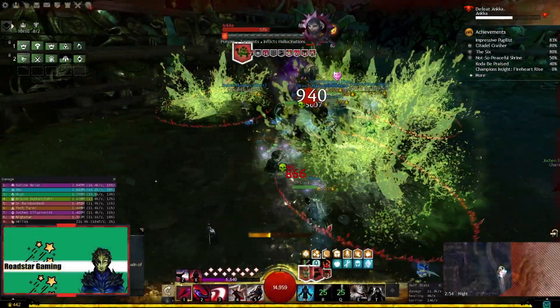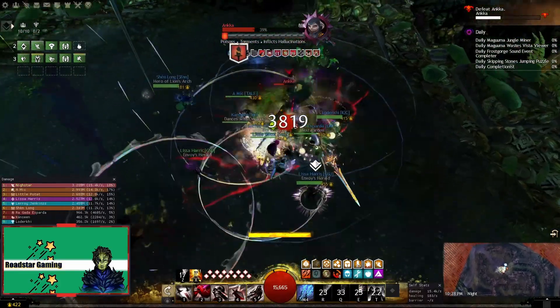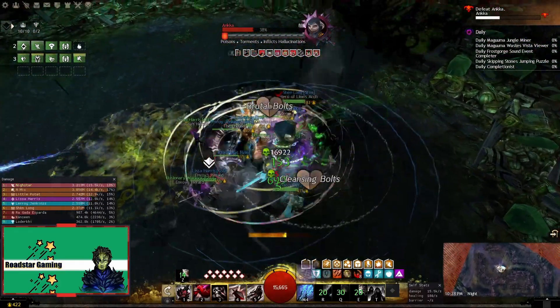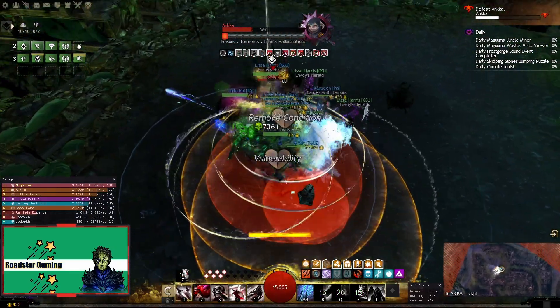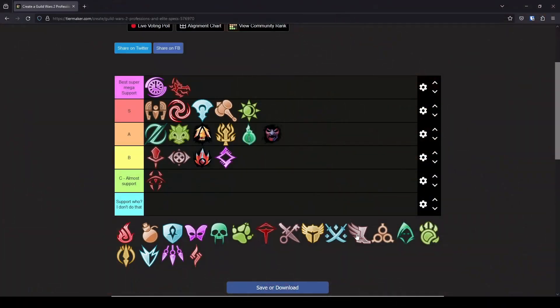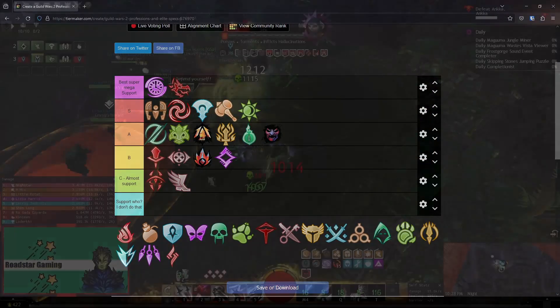Let's finish up with Thief and pick Daredevil. Another support spec without quickness or alacrity boons. It used to be a thing before for some encounters, but now it's not even used. So we have the same situation as we did with Vindicator, and this means it will go in C tier.